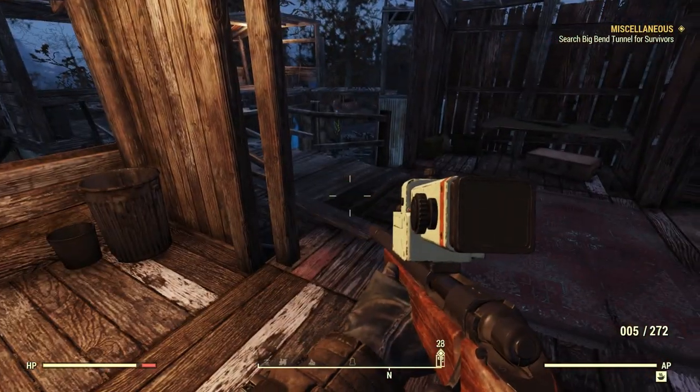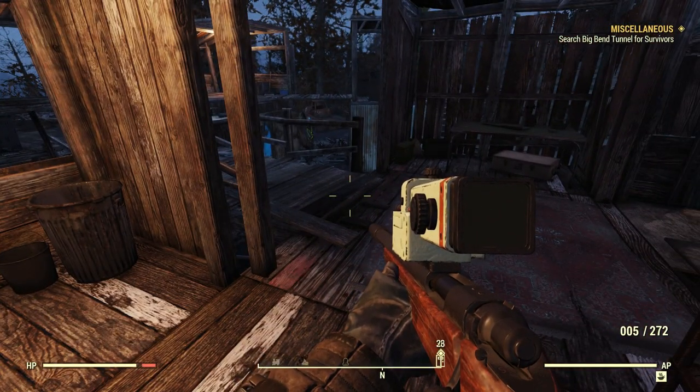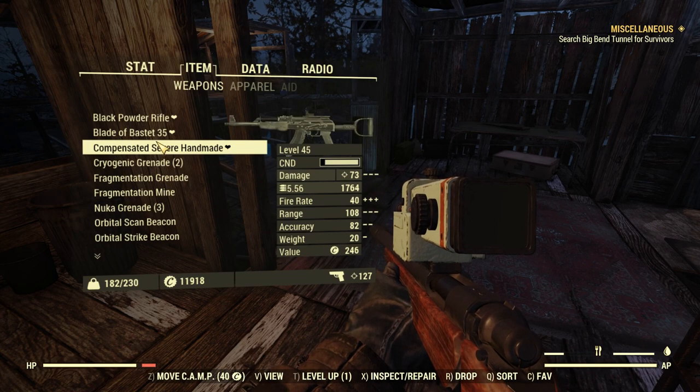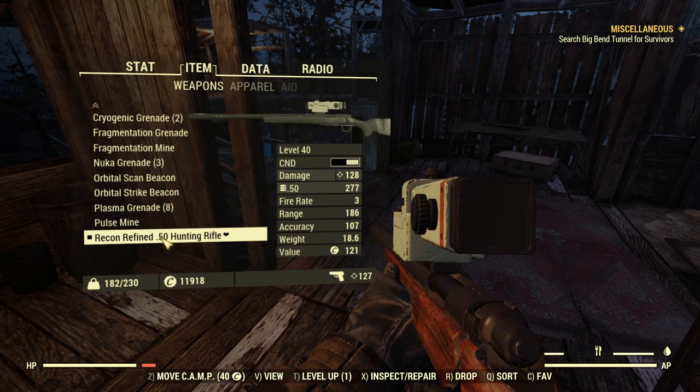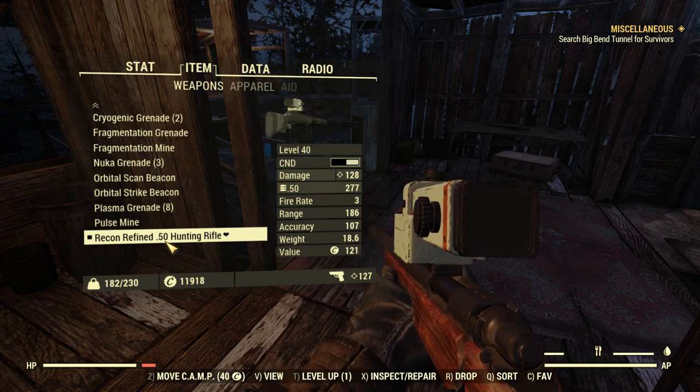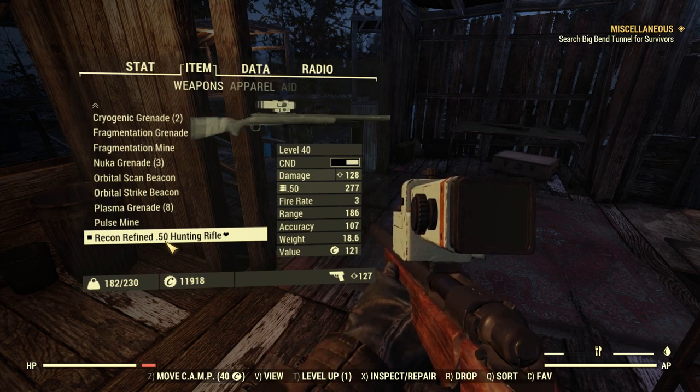I'm wondering if I should craft more ammo for this thing. This is the weapon that uses .50 — 50 caliber? No, 50 caliber is huge. I don't know what you call that. Anyway, .50 ammo — I've only got 277 of it. That makes me think that maybe I should craft some more of it.